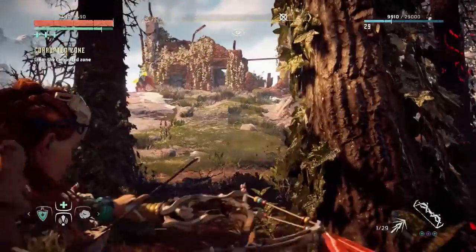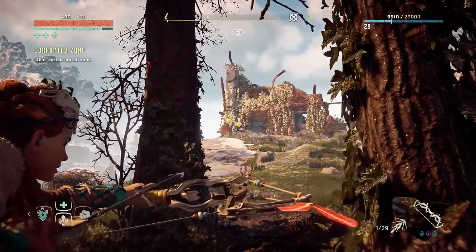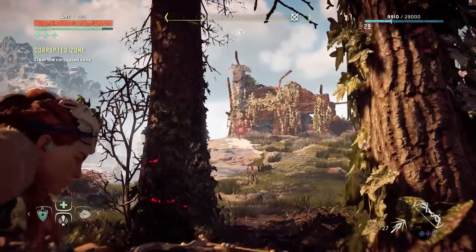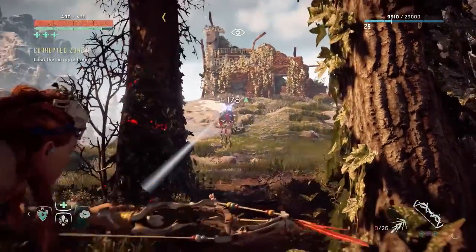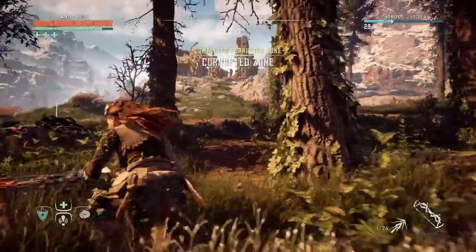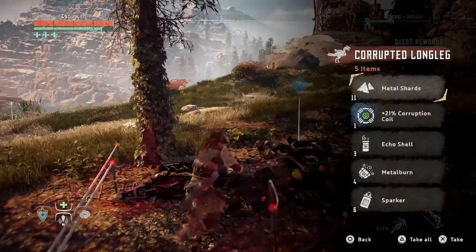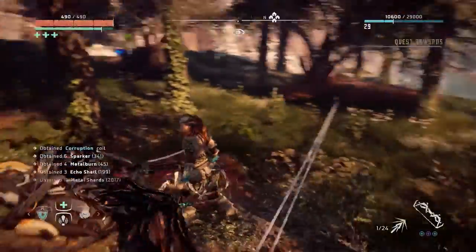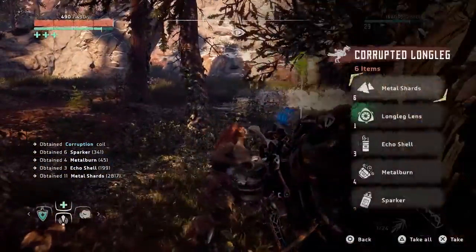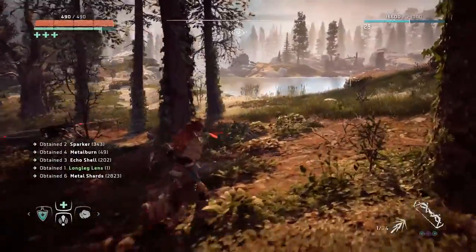Should be able to get enough shots off on him. Here we go — this will do some damage right there. I'm just lobbing arrows. There we go. Well, like I said, the trip caster is way overpowered. But we got to see some new machines here — very cool.